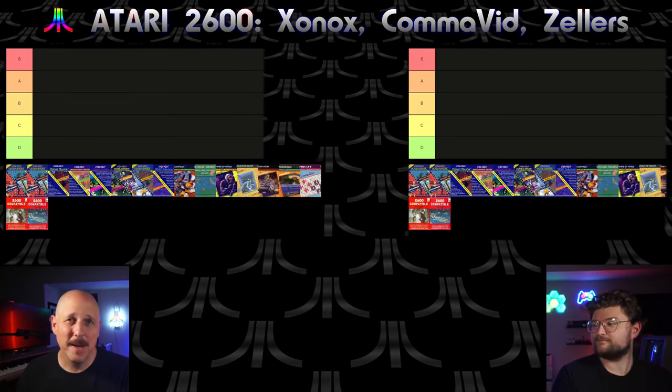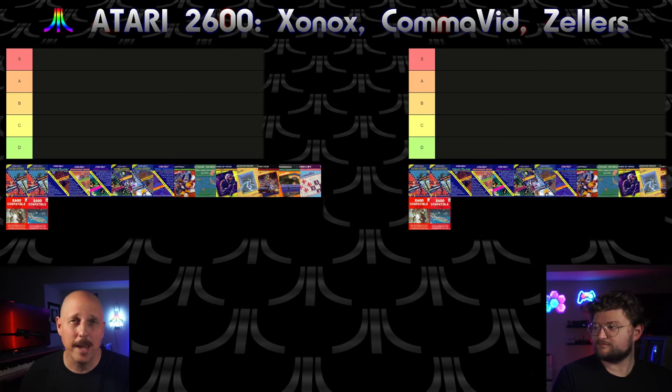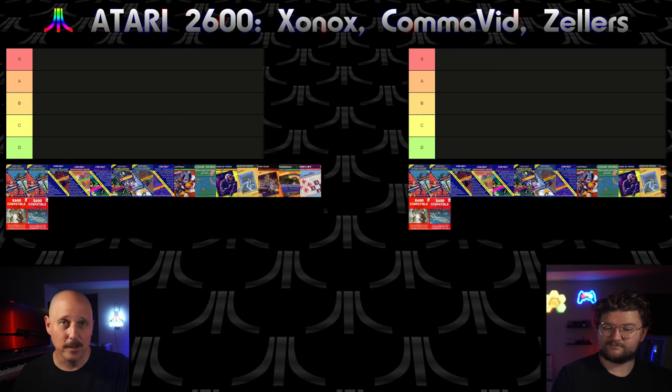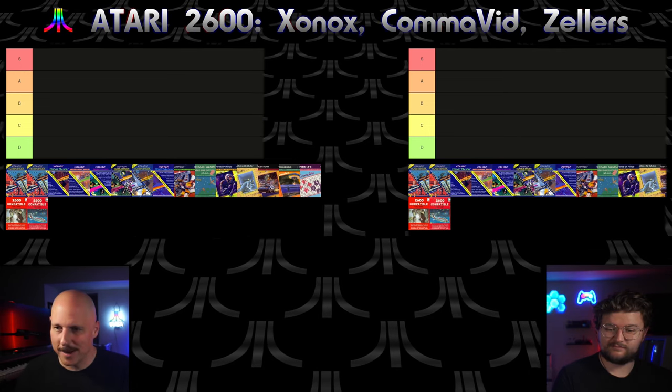Hey guys, this is Ed from Mission Ed Possible, and with me I have Wyatt. Welcome to Retrograde, where we rank Atari 2600 games. This week is Zonox, Commavid, and Zellers. We did quite a few games this time, but we actually made it through in two hours, so it was kind of impressive.